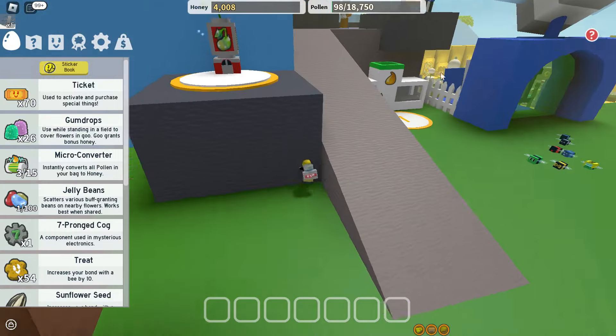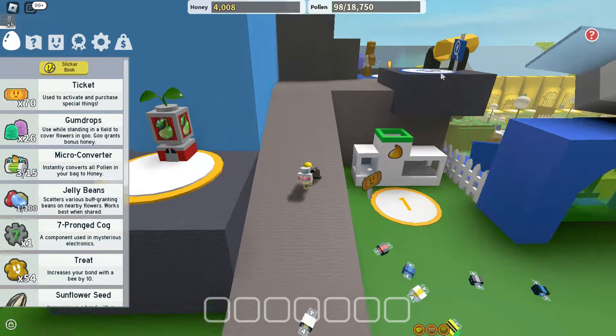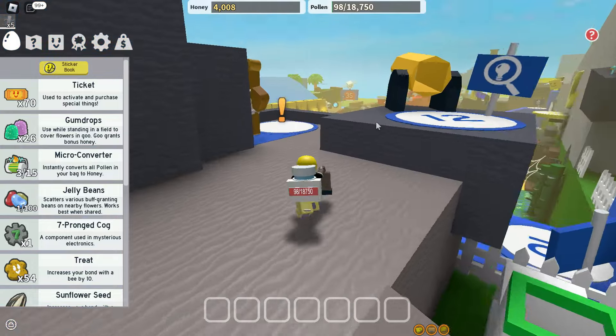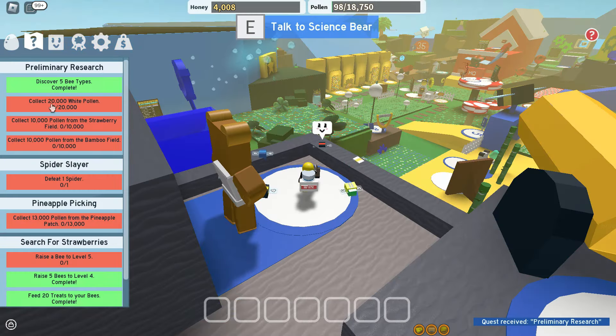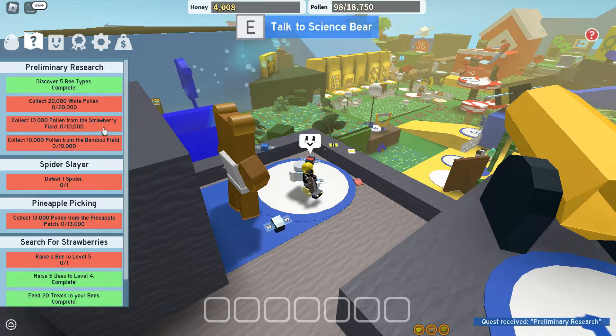We won't beat Stump Snail right now, that's not realistic. We're up here now — let's go talk to Science Bear so we can get his quest. What we need for him is not so hard, we can do that.